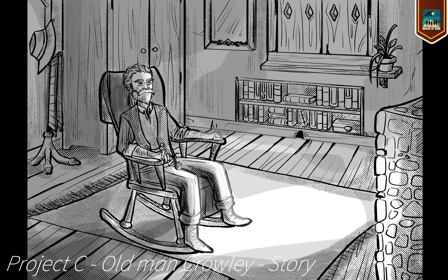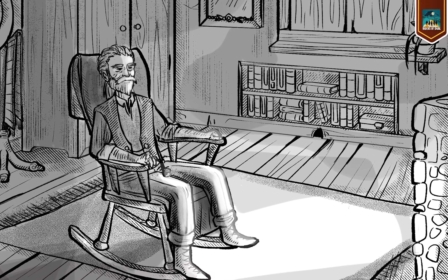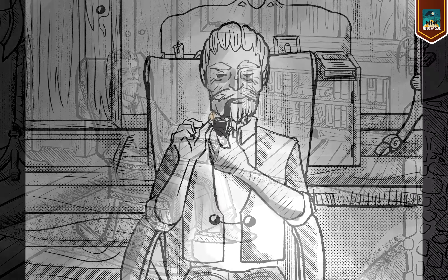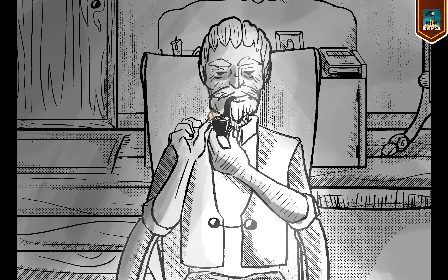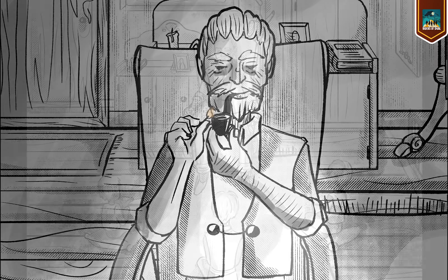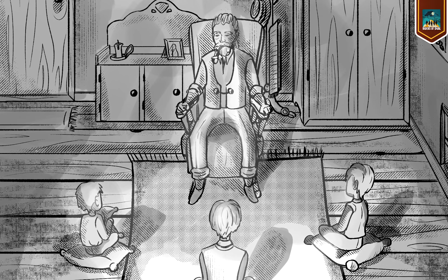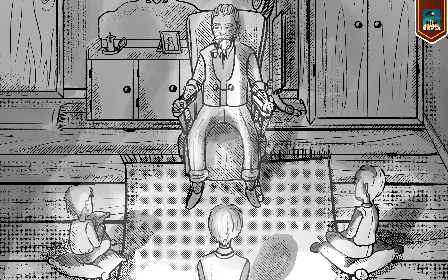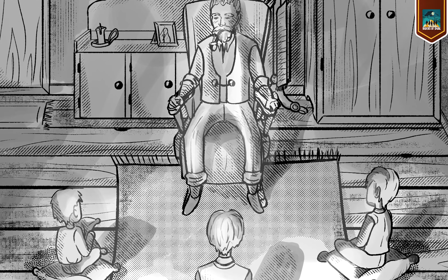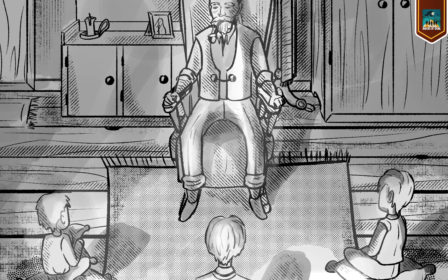The crackling fire cast a warm flickering glow across the room and Crowley, now in his twilight years, sat comfortably in his favorite armchair. His weathered hands held a cherished pipe and as he lit it, a faint melancholic smile danced across his face. His grandchildren gathered around, sensing the weight of the stories he was about to share. But as he began to recount his adventures, his smile gradually faded, leaving his face devoid of any emotion. For Crowley's life had been anything but cheerful — his past was shrouded in darkness and the tales he wove were a testament to the cold, unforgiving world he had once navigated.